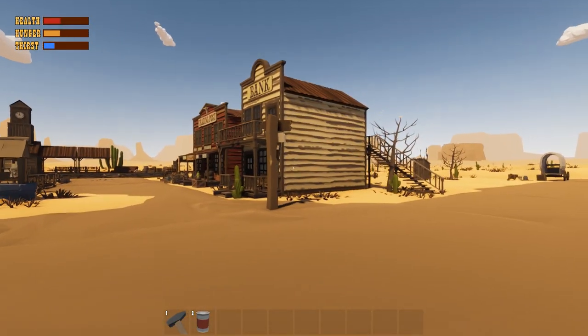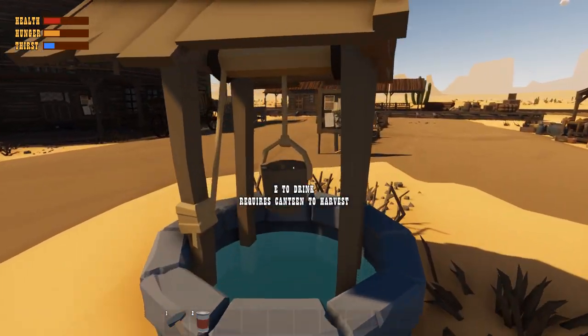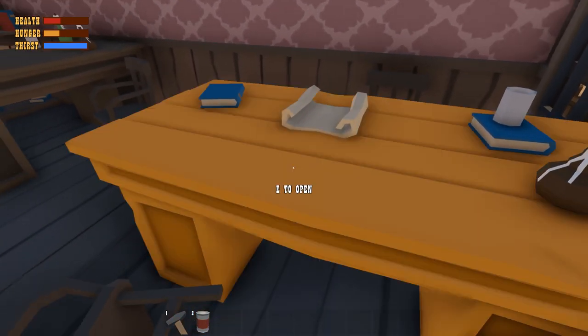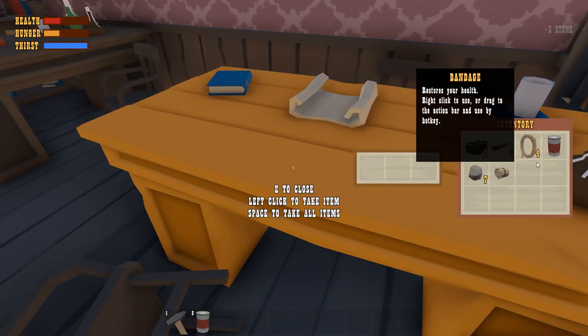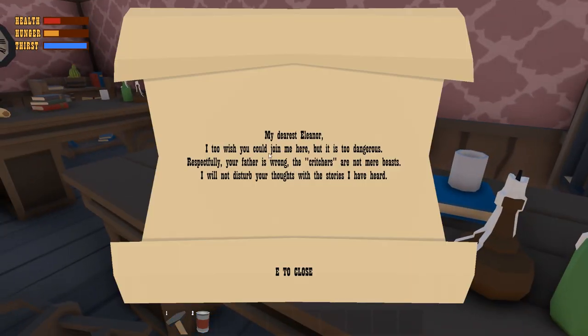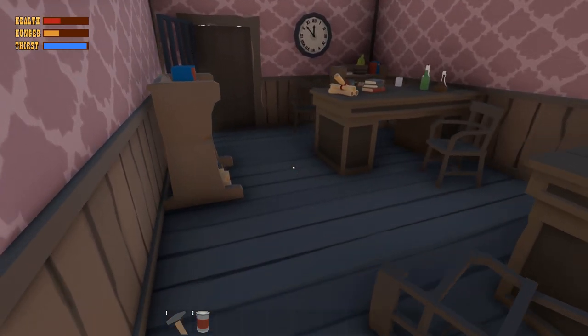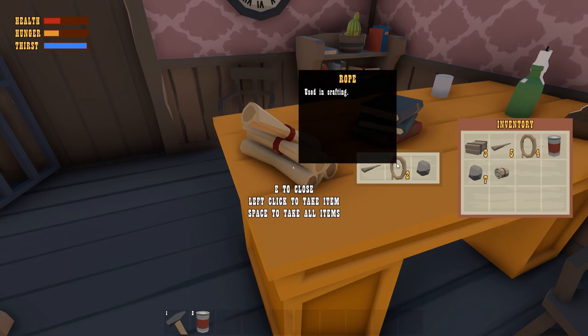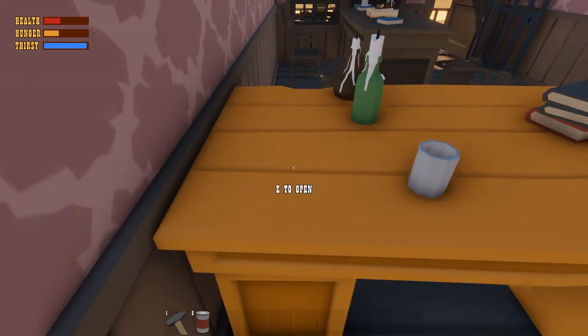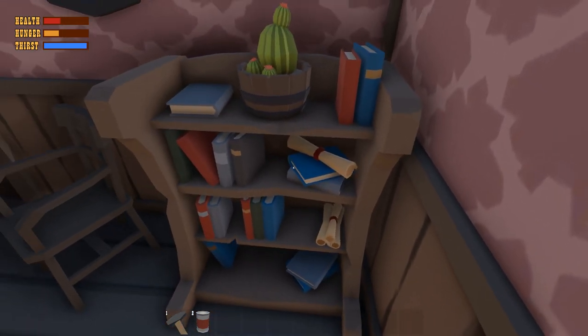Oh, the bank — I'm going to get some gold. Can I have a drink from the well? Oh yeah, perfect. I do have a limited inventory space so I've got to watch what I pick up. 'My dearest Eleanor, I too wish you could join me here, but it is too dangerous. Your father is wrong — the creatures are not mere beasts.' So this guy knew about those things as well. Whatever they were, they ravaged the town and tore everybody to shreds.